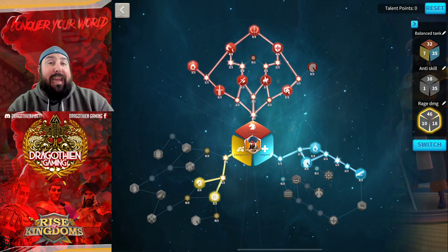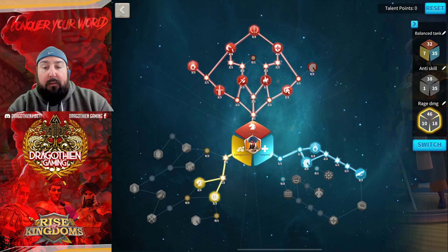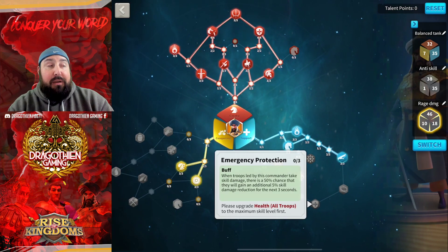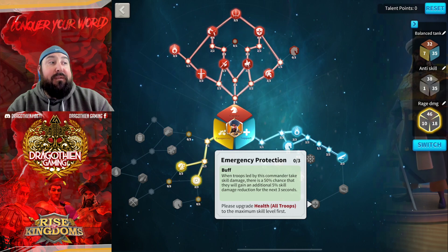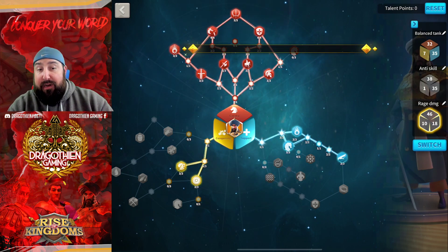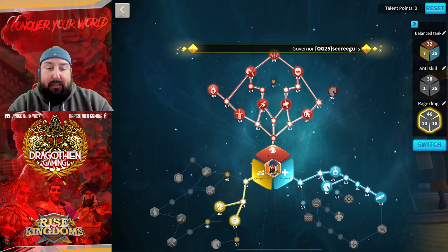This gives me as much rage as possible, as much tankiness as possible, but it gives me a maximum amount of damage at the beginning of a fight. We still get Rejuvenate which gives us our rage, and we still have Burning Blood. We lose Loose Formation — that's 9% skill damage taken reduction — and we also lose Emergency Protection, which is the 50% chance to gain an additional 15% skill damage taken reduction for three seconds. So we're giving up a little skill damage taken reduction. However, we're gaining Rallying Cry.